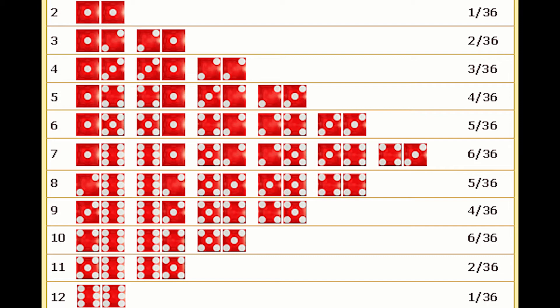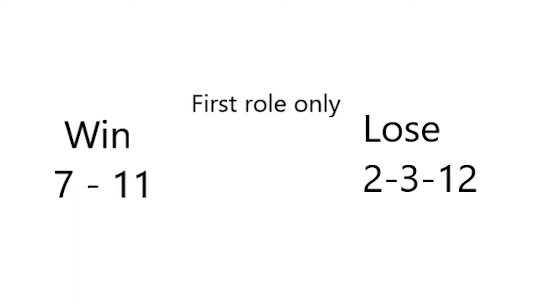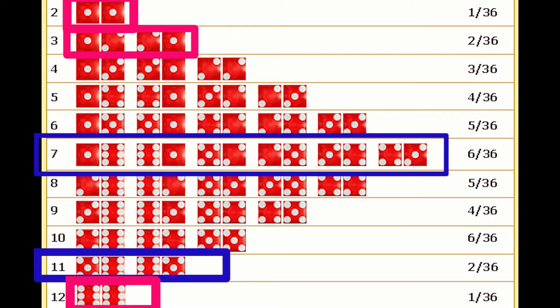Now, remember — on the first roll, if you roll a 7 or 11 you win, and if you roll a 2, 3, or 12 you lose. Looking at the chart, the blue boxes show that a 7 and 11 give you eight different combinations to win. The red boxes show only four combinations to lose. So your chances of winning on the first roll are pretty high — eight ways to win versus four ways to lose. This only applies to the first roll. If you don't hit either, you hit the point numbers: 4, 5, 6, 8, 9, or 10. That's why people play the pass line — higher percentage of winning on the come-out roll, and everyone on the pass line wins together.